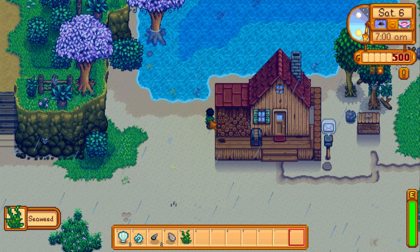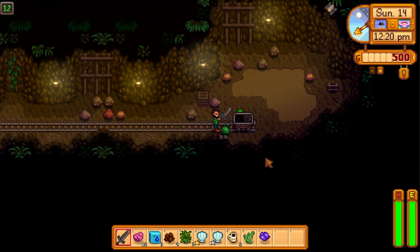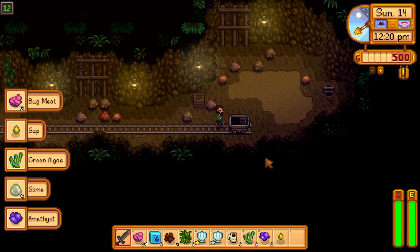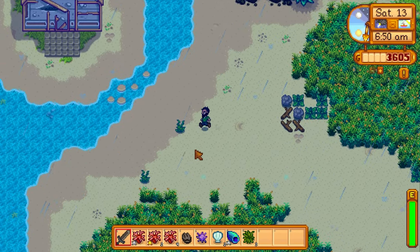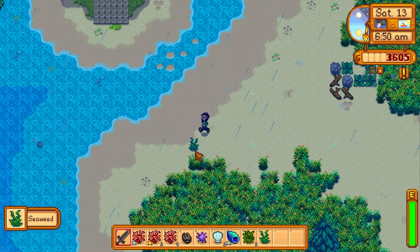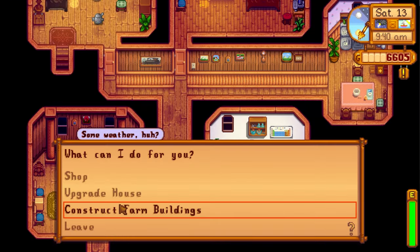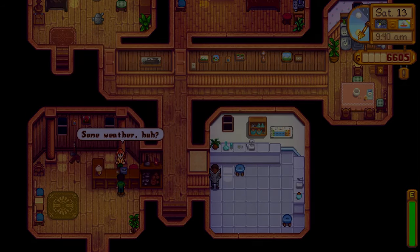The first part of the challenge is to assemble these materials without fishing them up out of the water. Thankfully we've selected the beach farm — one of the big perks is that you can get seaweed as a forageable right on your farm. We also got into the mines where we can farm green slimes for green algae. The green algae from green slimes is rare, so we have to fight quite a number of them to get the first five.